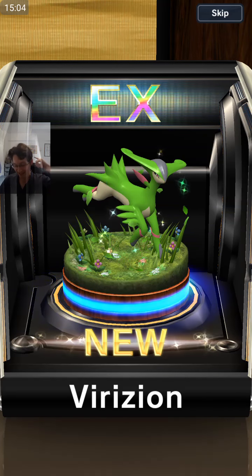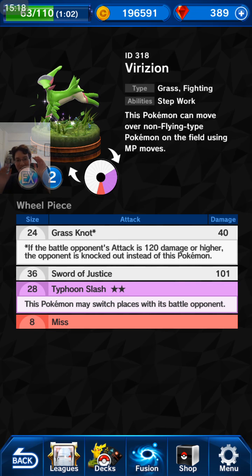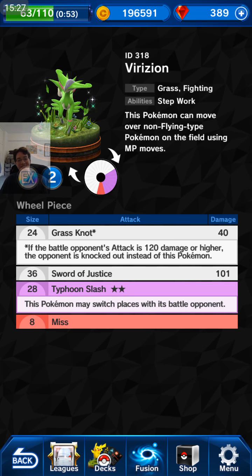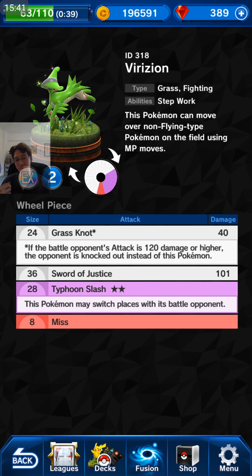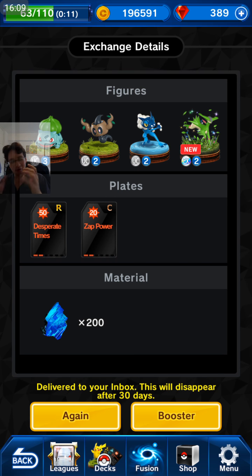It's an EX! Yes — Virizion! Finally, I got my Virizion! This is the meta Pokemon right now. This Pokemon can move over non-flying type Pokemon on the field using an MP move — it's essentially got what Shuppet has, but it's only 2 MP so it's not broken. Sword of Justice: this Pokemon has been broken during the event with a 20 attack buff, 60 Grass Knot, 121 Sword of Justice and Typhoon Slash. I've lost so many games because I forgot about Typhoon Slash — it lets the Pokemon switch places with its battle opponent. I can now replace my Articuno with this Pokemon. I'm very happy!